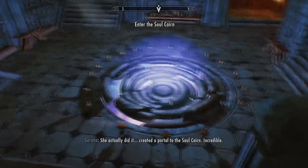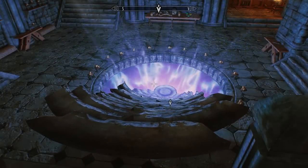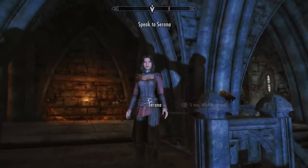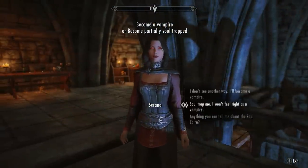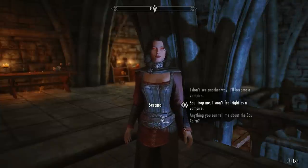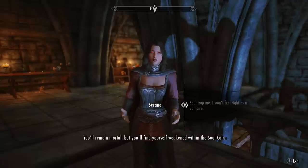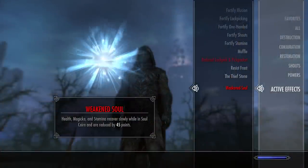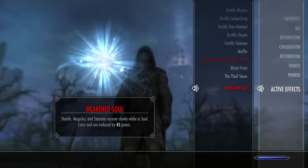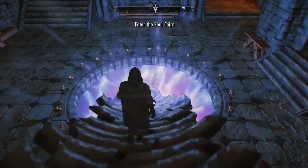Serana will then add her blood and open the portal into the Soul Cairn — it's a pretty epic moment. Before we can actually go inside this portal, you must make a choice. Firstly, you can either already be a vampire or let Serana turn you into one right now. Or secondly — which I recommend if you don't want to be a vampire — you can tell Serana to partially trap your soul. This weakens you inside the Soul Cairn, slowing down your magicka, stamina and health regeneration, but you can easily regain your soul by following my other guide in the description.